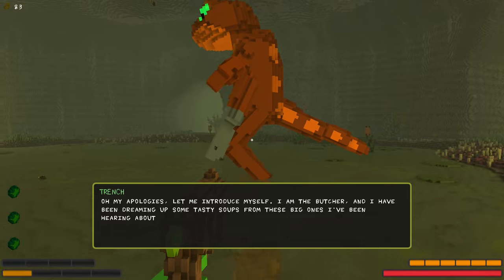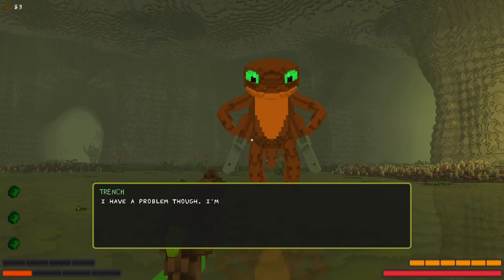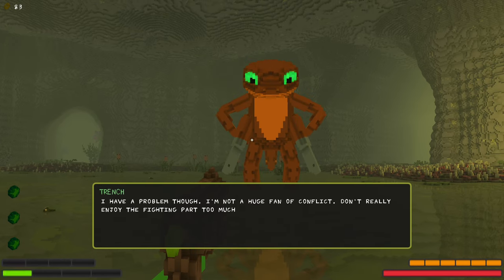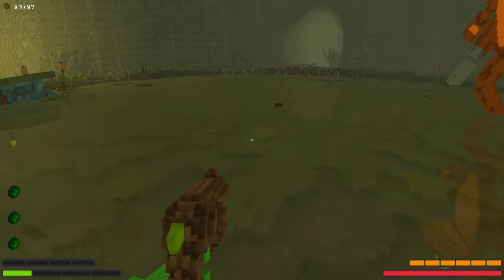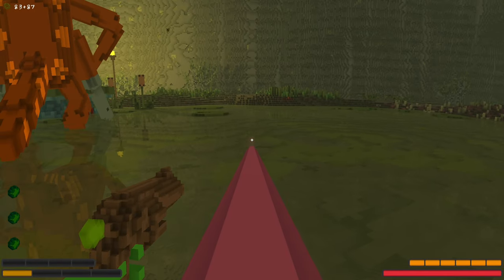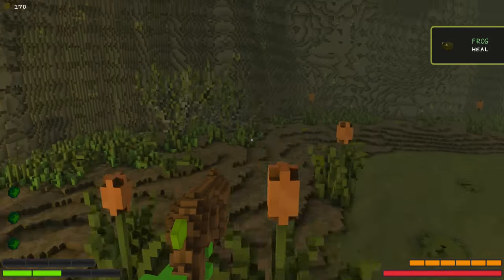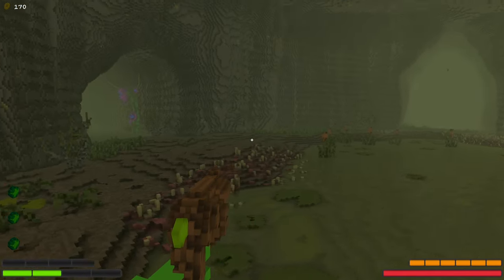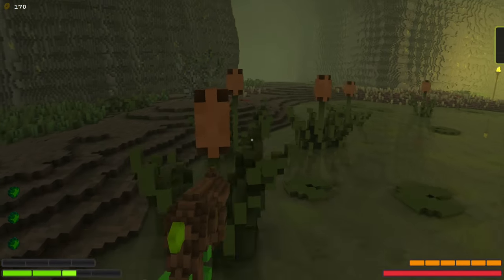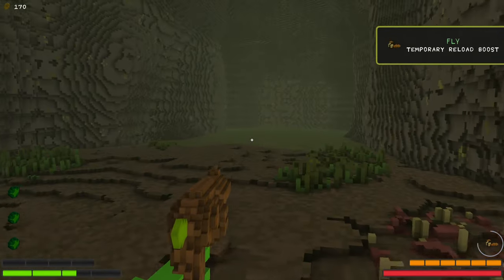My apologies. Let me introduce myself — I am the Butcher, and I have been dreaming up some tasty soups from these big ones. I have a problem though: I'm not a huge fan of conflict, don't really enjoy the fighting part too much. That's where you can help — I'll toss some coins your way whenever you take one down. So he gives me a heal when I pick him up. So I thought you had to equip — I do have frog equipped, so I think you can still get heals just from the bugs themselves. I think I'm getting the catching heal just by having the frogs.